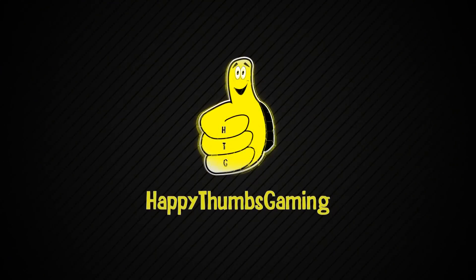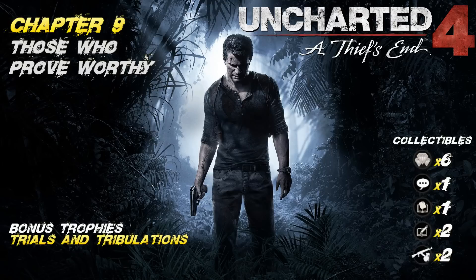Happy Thumbs Gaming. Hey, what's up everybody? It's Brian with Happy Thumbs Gaming, and today we have yet another Uncharted 4 A Thief's End video. This one happens to be for Chapter 9, Those Who Prove Worthy. We are going to get a bonus trophy called Trials and Tribulations, which actually requires us to solve the puzzle in this area in a certain amount of moves or less. And we got you covered on that, so don't worry.